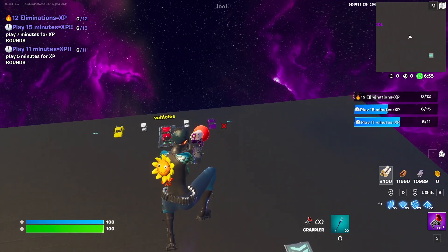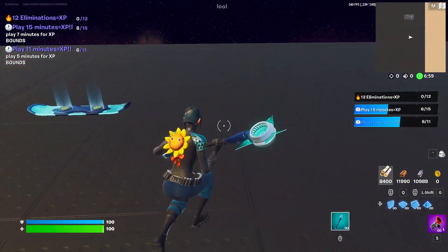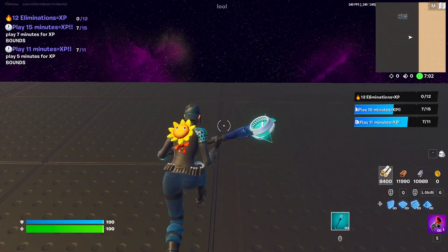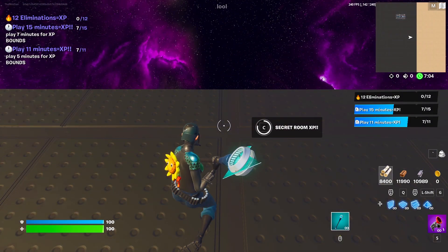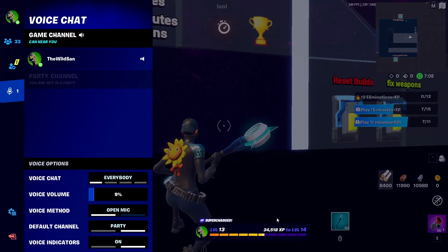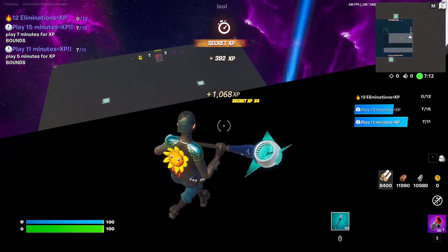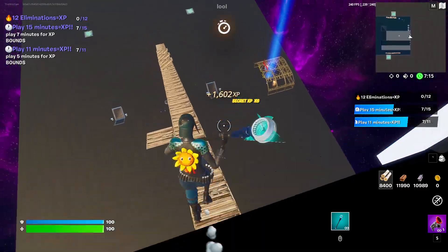Ahora vamos a ir para acá donde están los vehículos, justo al fondo donde está esta patineta. Vamos a irnos a la línea que está acá y seguiremos para adelante. Aquí vamos a encontrar este botón y también lo vamos a presionar. También nos va a dar un poco más de XP.